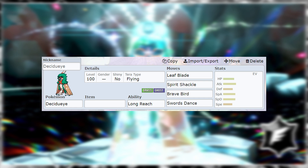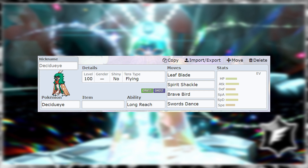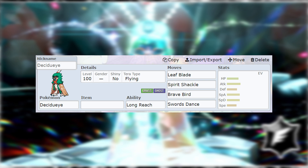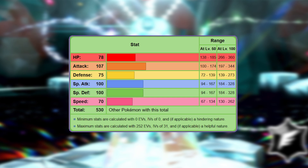Even though it does have a decent special attack, it's not really going to utilize it too much. You might see it run a Swords Dance. There is the chance of a Nasty Plot set — Hurricane Nasty Plot — that could be kind of spicy. But I would lean towards it probably being pretty physical. Decidueye is not super bulky — it's got a relatively middle-of-the-line HP stat, its defense is pretty pitiful, and special defense is above average but not too crazy. So this should be a pretty clear path to victory.